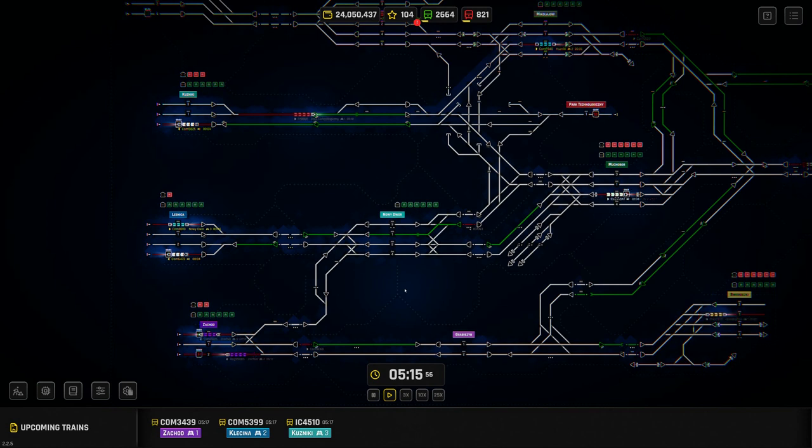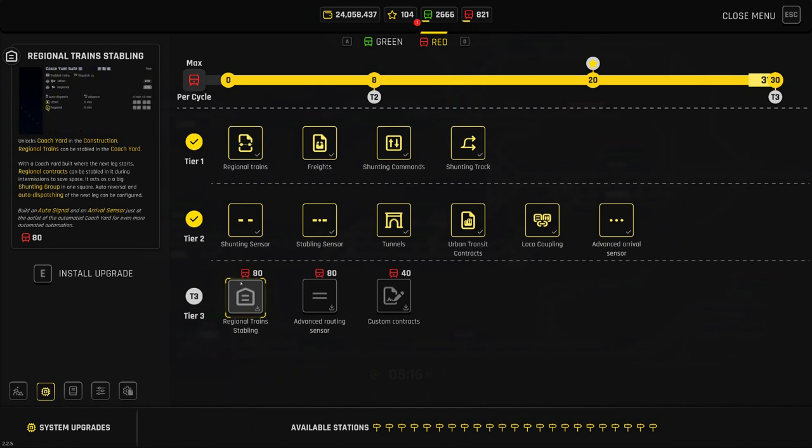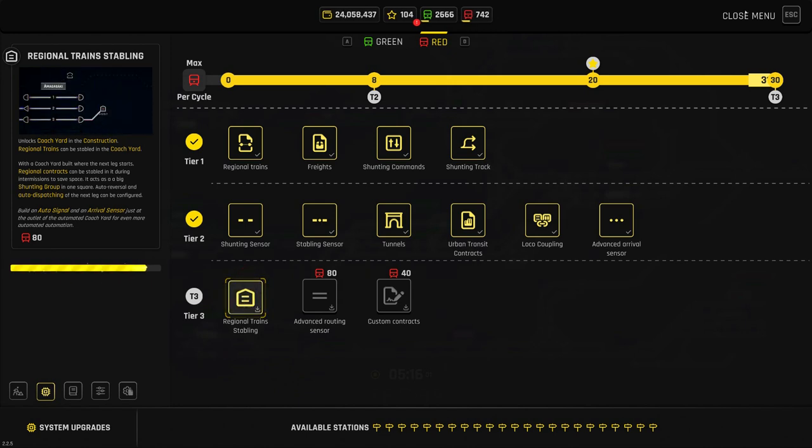Here we are back on the last three upgrades we can make in the red XP screen. We've been through all the other ones, and now we're up to probably one of the most useful upgrades: regional train stabling. So we're just going to pick that and install it.